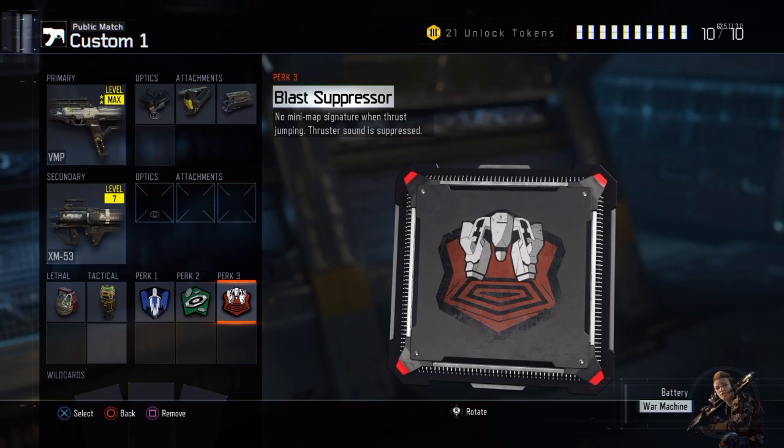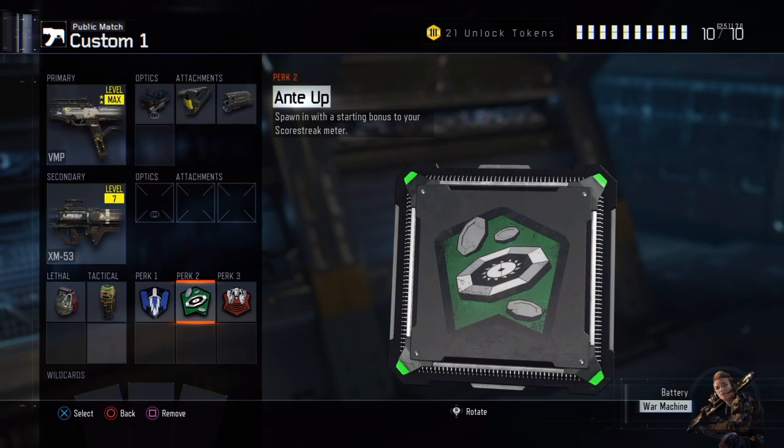That also goes with perk 3, the Blast Suppressor, because it suppresses your thruster sounds so enemies can't really tell where I am. On the mini-map you can see when someone is jumping, so you kind of know where they are and when they're going to be coming at you. My second perk is Ante Up because it gives you a starting bonus to your score streak meter - it used to be 100 but now it's 150. So for a UAV, which costs 500, you only need like 3 kills and an assist to get it, which makes it easier.